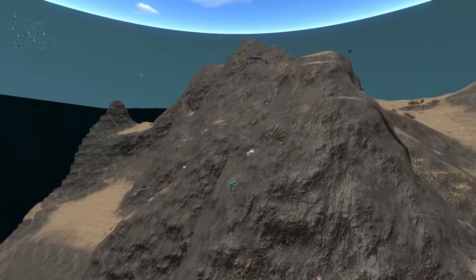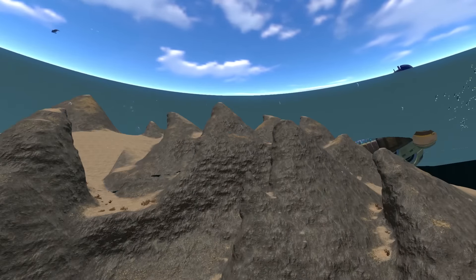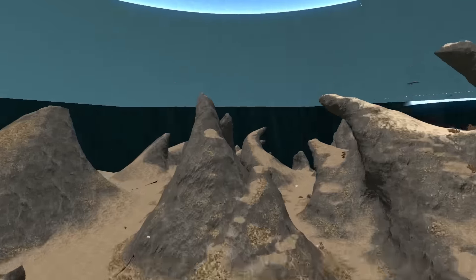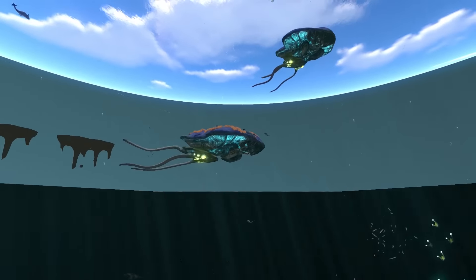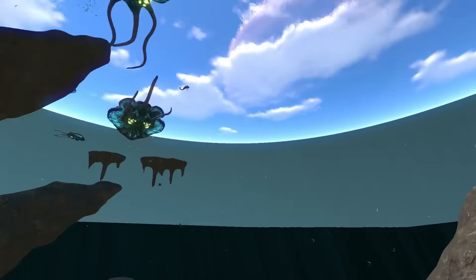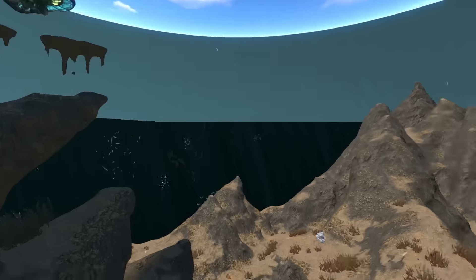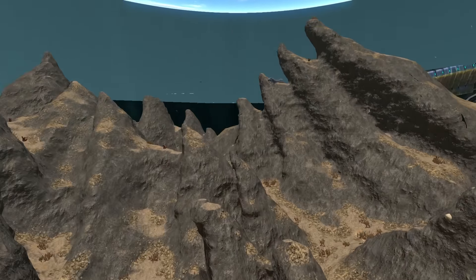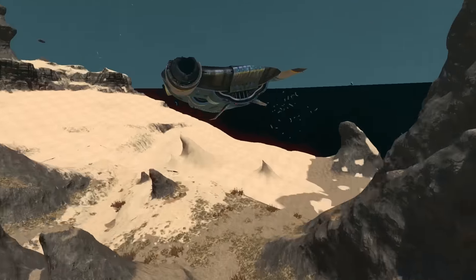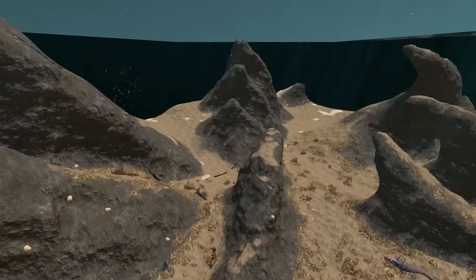We can actually use the free cam command, leave our body here, and quickly look at this biome. I will leave the coordinates in the description if you would like to go here and check everything yourselves — maybe try to look for a base location or try to look for some reefbacks. One more awesome thing about this biome: you could build a base here and you are going to hear the reefbacks swimming past you and emitting that cool low frequency noise that is honestly calming. Do you hear that? I love that sound.